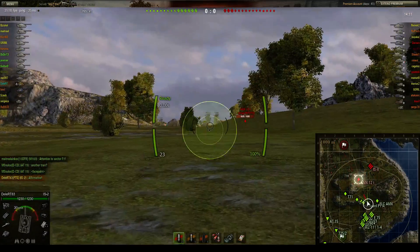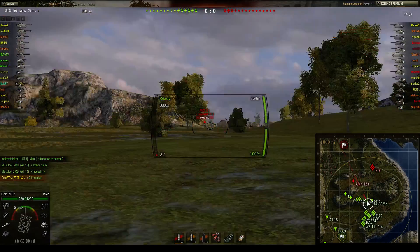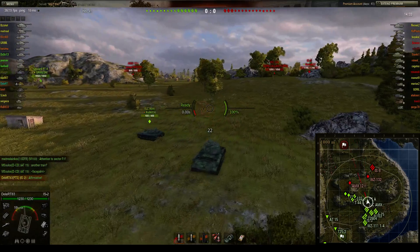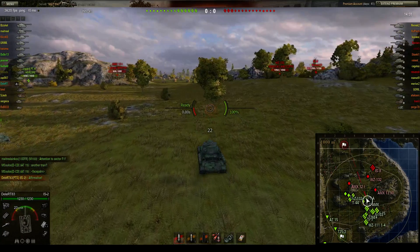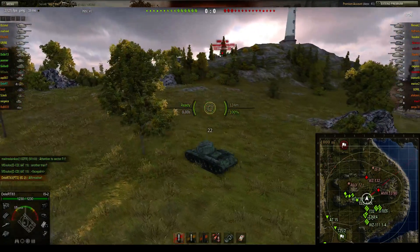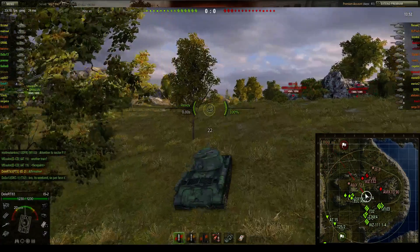Winning Cliff — I'm always driving towards the same position. I really think this position is overpowered on Cliff. You just need to make sure about certain aspects: does your team go towards F3?